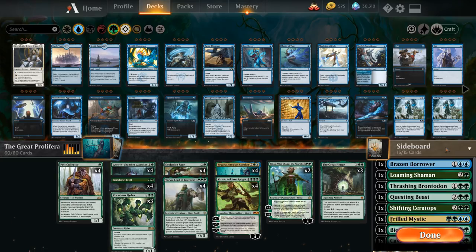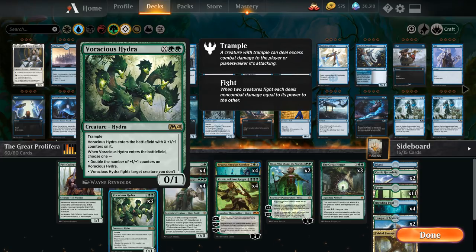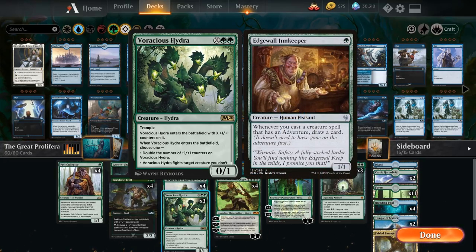We have three copies of Voracious Hydra in the main, plus one in the sideboard, because we're playing the full four copies of Vivien, Arkbow Ranger, who can search up creatures from the sideboard. This is built for best-of-one but has a sideboard because of Vivien. Voracious Hydra isn't incredible in this deck since we're not a typical green ramp deck, but it synergizes well as a creature with plus one plus one counters, and green doesn't get a ton of removal — Voracious Hydra helps take out an early Edgewall Innkeeper.